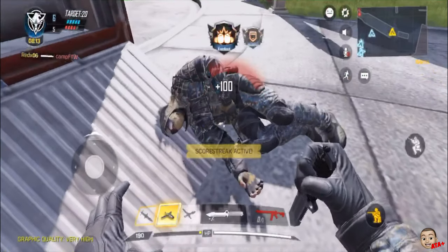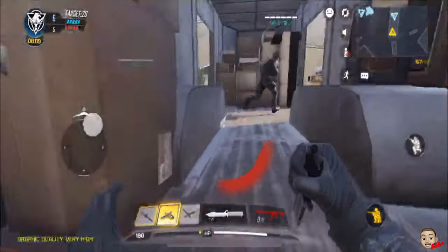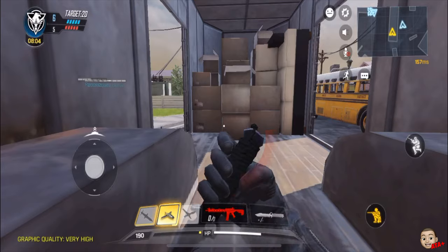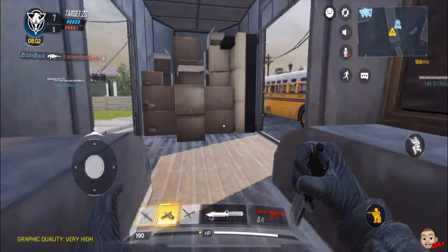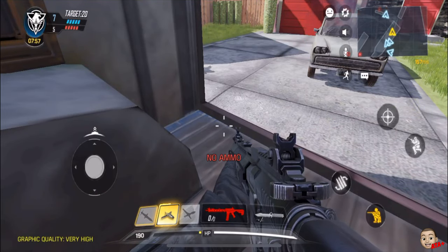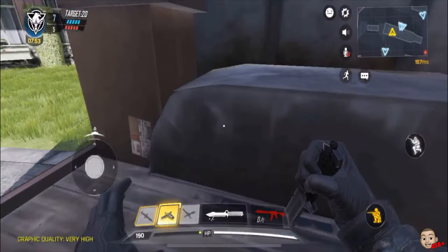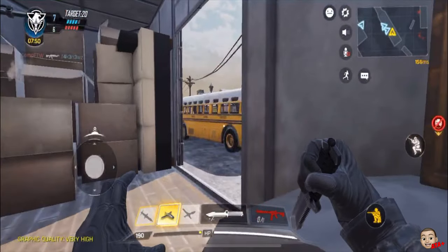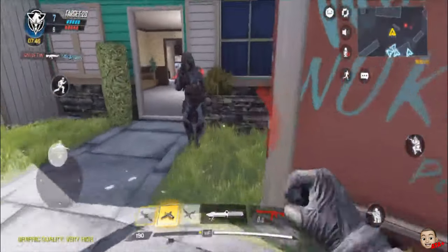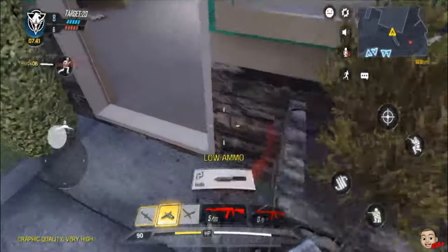We've taken the lead — not bad! I need to pick up a dropped gun. The only thing I don't like is I wish you could just run over it to pick it up. I'm back to the knife — I'm glad it automatically switches you back to the knife when you run out of ammo. I'll have to kill someone to get more weapons.